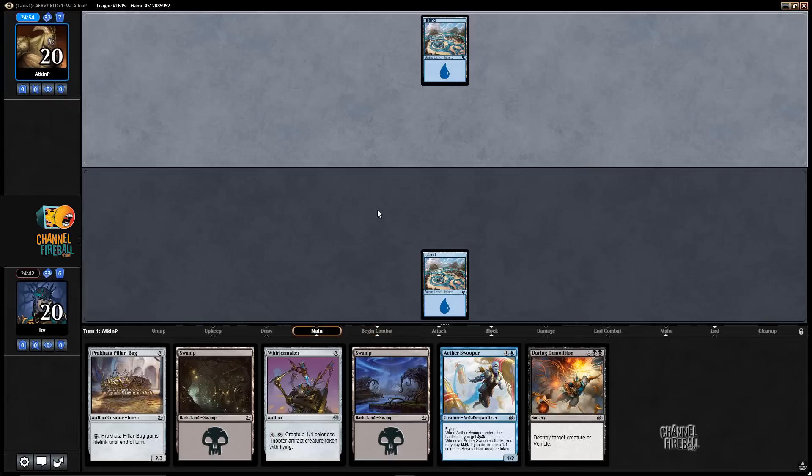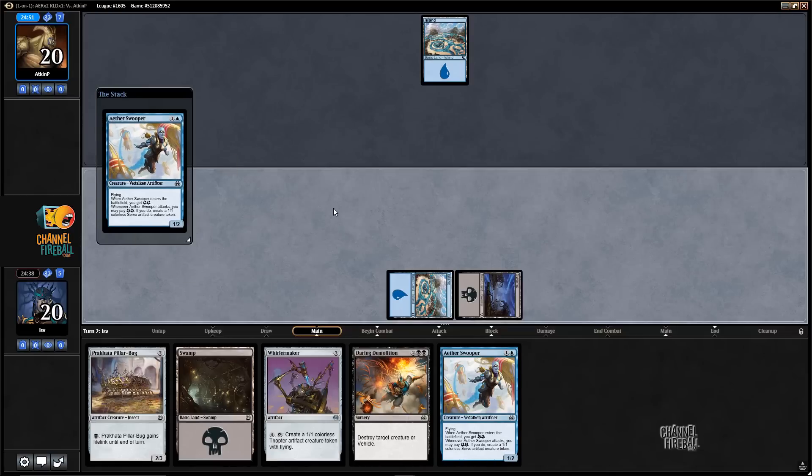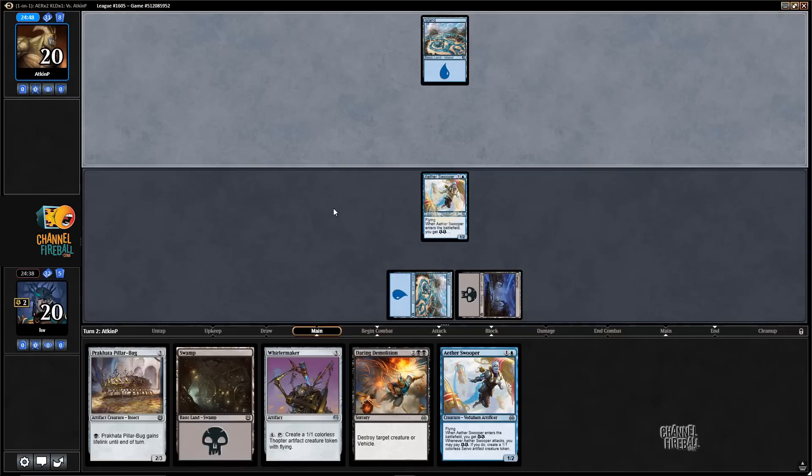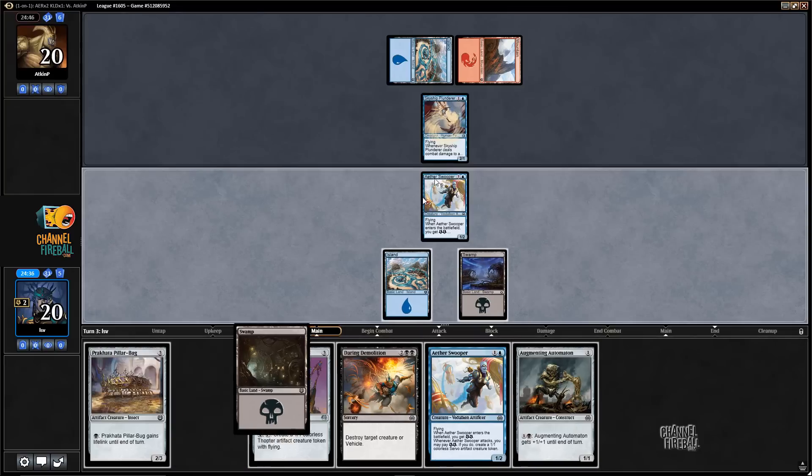But hey, you've got a Whirler Maker just in case, and another Swooper. Probably still going Pillar Bug on three — we'll see what my opponent does. Skyship Plunderer.